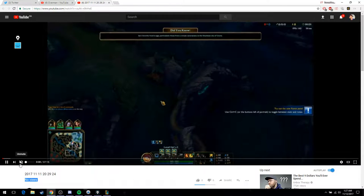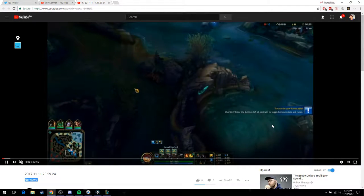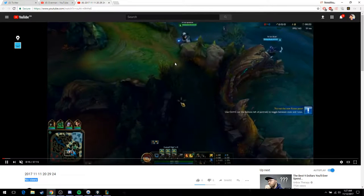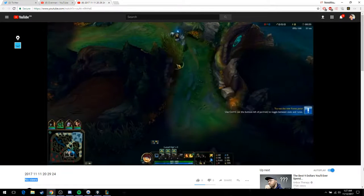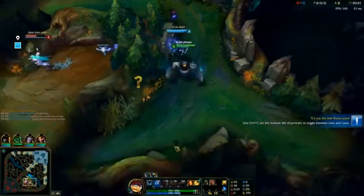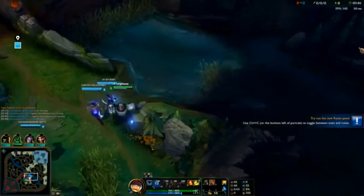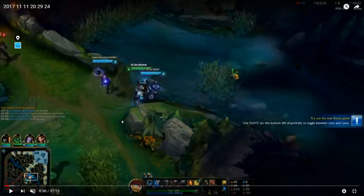So we're starting with Blitzcrank here, pretty standard invade. One tip I can give you is when you're invading and you see someone, if you're expecting them to flash, you should just hook them right away. There could be that chance that they mess up the flash, so the moment you see someone you just throw that hook right away.